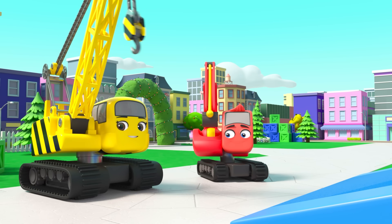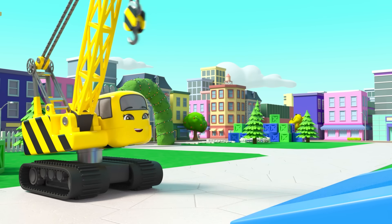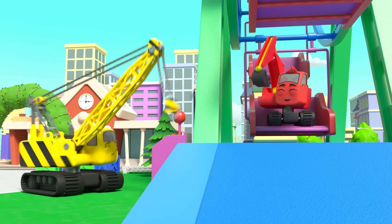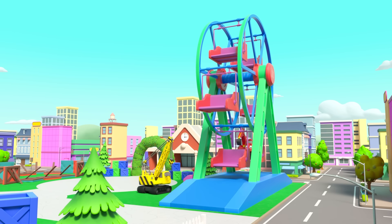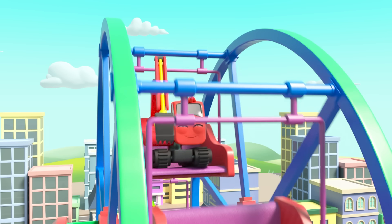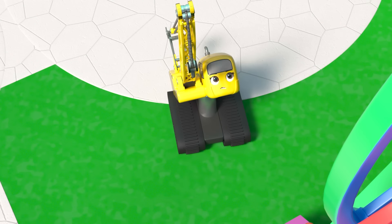But who's going to take a ride in it first? Diggly is having a go! Daisy throws the switch and up Diggly goes. But something is wrong — oh dear, the wheel's stopped. Diggly is stuck at the top.